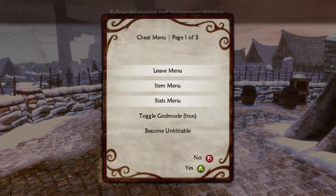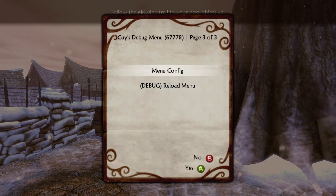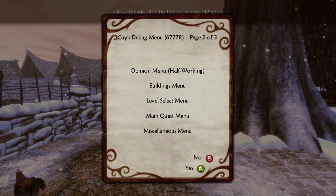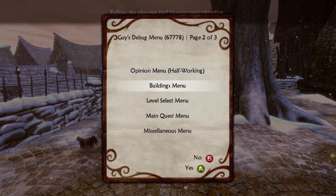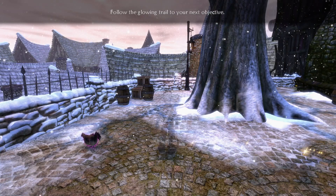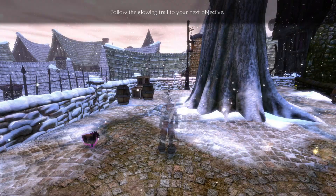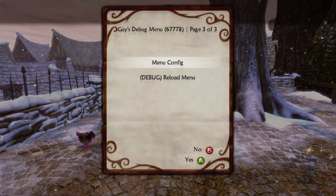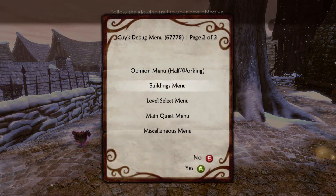The menu doesn't work perfectly though, and has some bugs. There exists a minor graphical bug where if you choose an option or go to the next page, the option in that slot will be highlighted again. This is purely graphical and has no actual effect on the menu. Know that after you press an option or go to the next page, the top option will really be selected. I added a workaround for this in the menu configuration screen — it will make the menu's animations play out fully, which makes it slower to use, but it seems to fix the problem entirely.